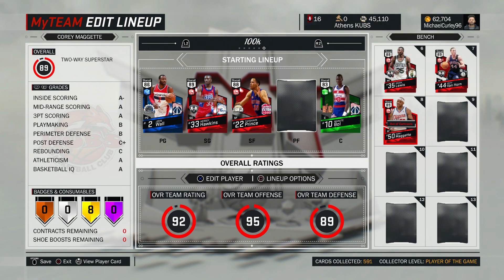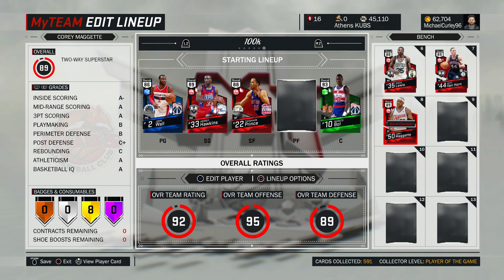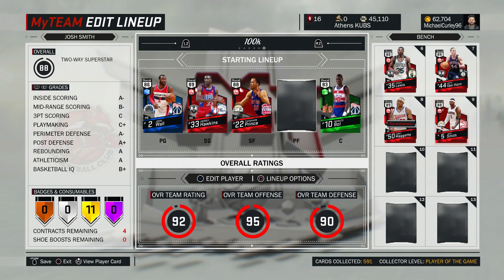At the three off the bench we have got one of my favorite players in the game — Cory McGettigan. I've made enough videos on this guy. He's pretty much Vince Carter Amethyst but possibly a little bit better with a nicer release, so yeah, really good.